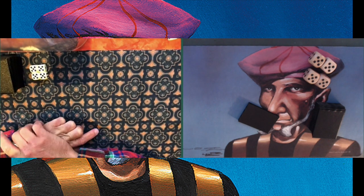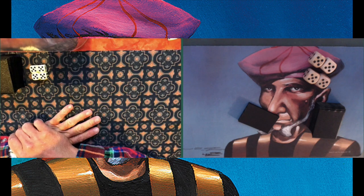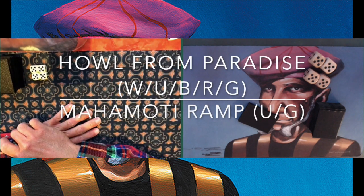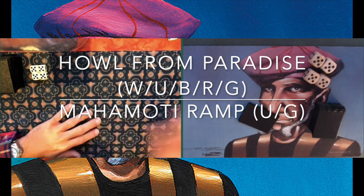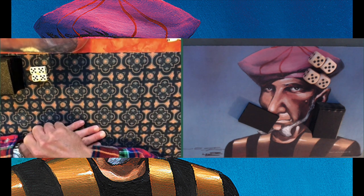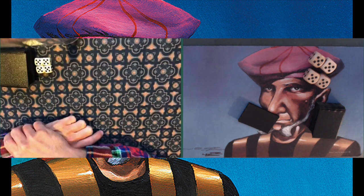Today I am playing against Michael, a player from Denmark, and he's bringing a deck he has called Howl from Paradise — pretty cool name — and it actually has all the colors in it. I'm bringing my Mahamoti Ramp deck to the table. It's blue and it's green and I just want to play a lot of Mahamoti Jinns. That's just my battle plan. That's all there is to it.